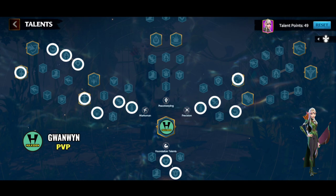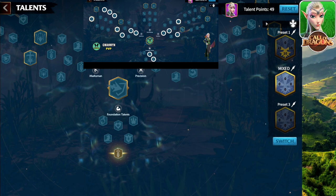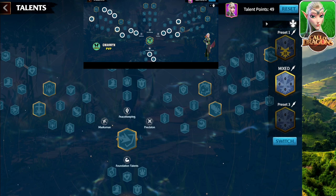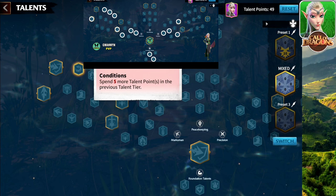The first talent tree we're going to check out is full marksman and then half precision. This one is going to be dedicated towards PVP. Starting off with the foundational talent, you pick this one. At the second level, you can go march speed or pick the defense, depending on which you feel is good for you. Grab the health. When you fight in PVP, many players are going to be hitting you and you want to return back a lot of counter-attack damage. So from the precision table, we take the last node which gives you counter-attack, and in the marksman tree we also have more counter-attack.